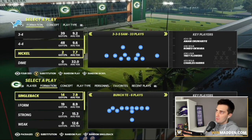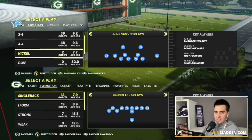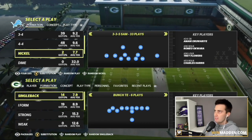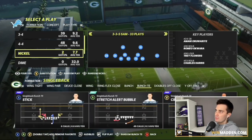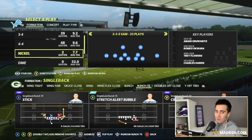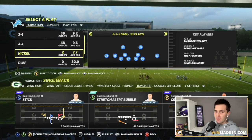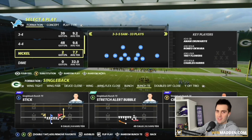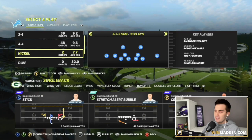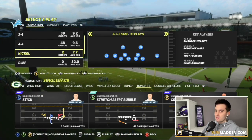We're going to come out in the offensive formation Bunch TE. Now this is the single back version — this is not Gun Bunch TE, this is Bunch TE under center. The play we're going to be looking at: there are only six plays in this entire formation, but the only play you need is Stretch Alert Bubble. It is the best play in the game. You might be thinking it's a run play and you don't want a run play, but guys, it is not only a run play — it does everything.